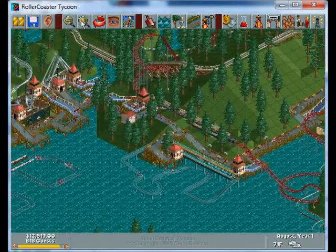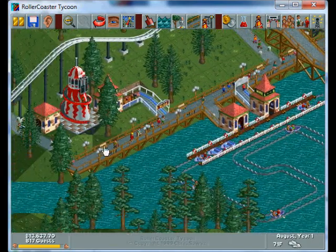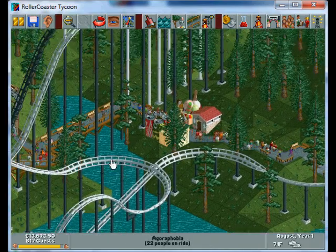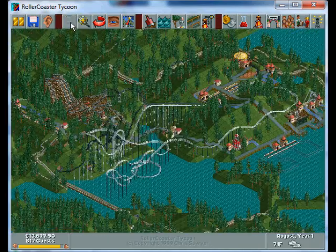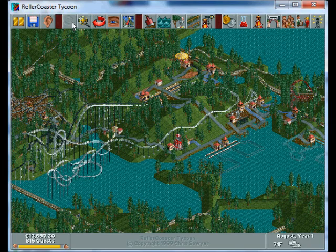Lower the price of your rides — that's pretty important. Make sure all your paths are covered by handymen because there's so many roller coasters you're going to have to throw up everywhere. For mechanics, I'd say for this park at least 5 or 6. I have 7 and that's more than enough.